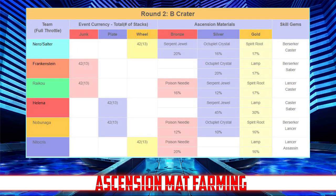In round two: Nero drops serpent jewels, octuplet crystals, and spirit roots; Frankenstein drops octuplet crystals and lamps; Raikou drops poison needles, serpent jewels, and spirit roots; Helena drops serpent jewels and lamps; Nobu drops poison needles, octuplet crystals, and spirit roots; and Nido drops poison needles and lamps.